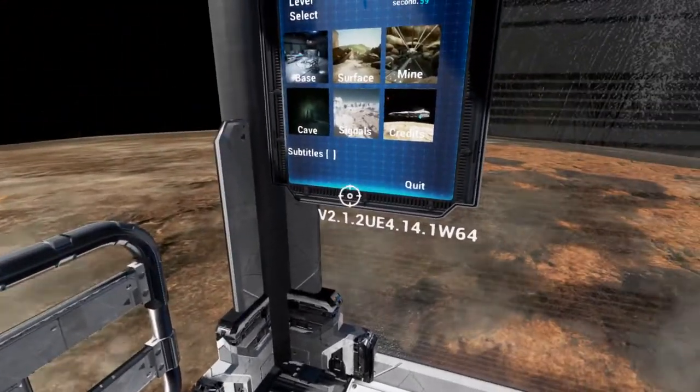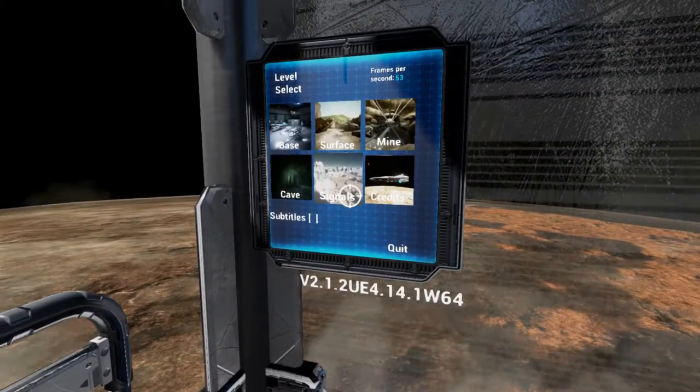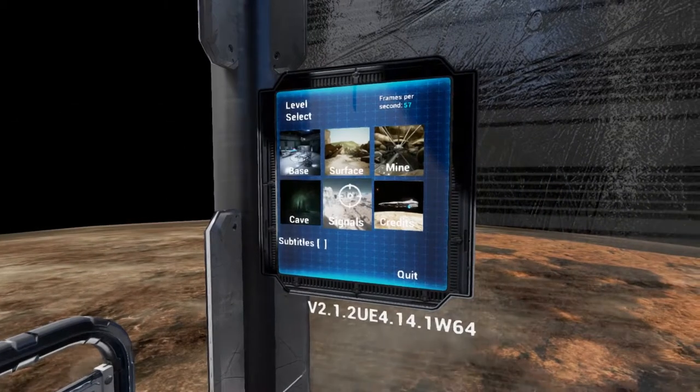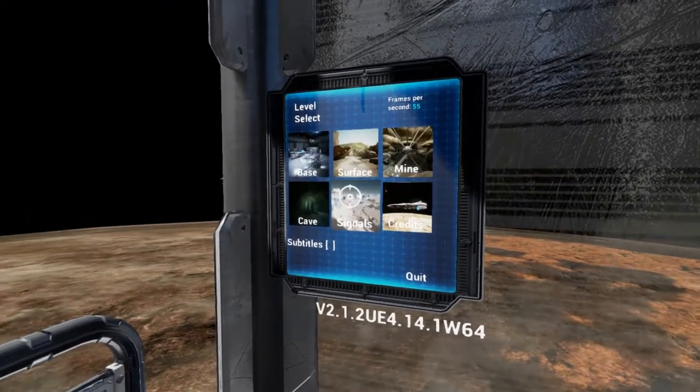The level select menu has: base, surface, mine, cave, signals, and credits. Let's go right ahead to what I think is the first level.